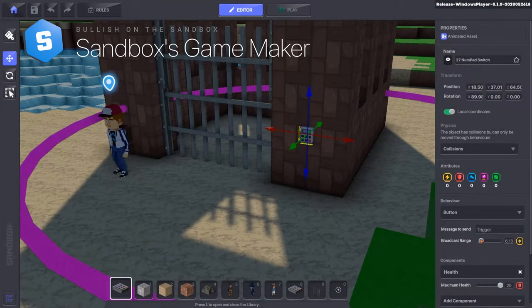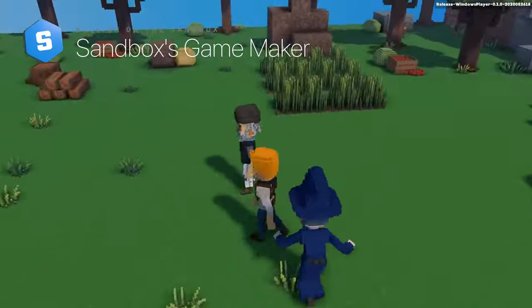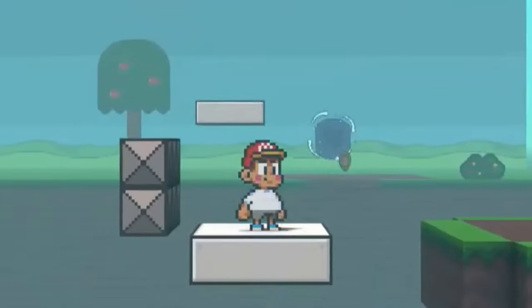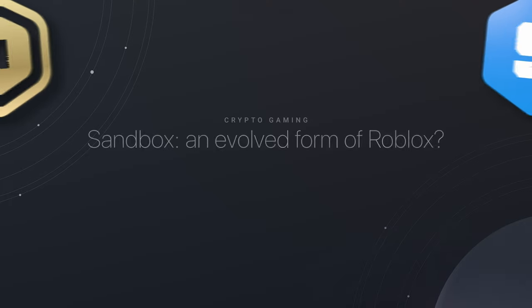You can add collision between objects so they can't go through each other, program a button to open a door, or adjust the health of an enemy on the map. While you may feel like you're simply bag-holding a lot of NFTs in this current market, you can at least display them in your game as the game maker is NFT-compatible. Because of the options for creativity, think of the Sandbox as a Web3 evolution of Roblox.